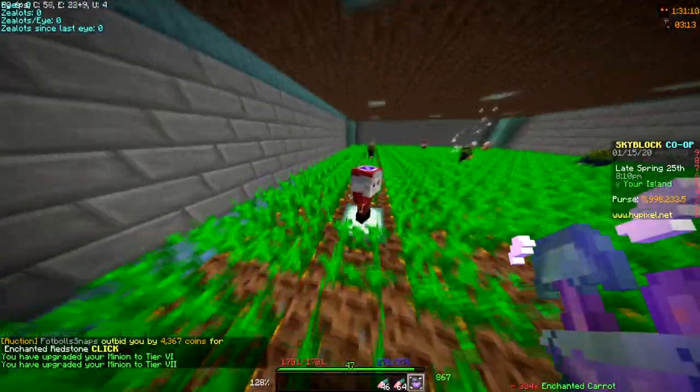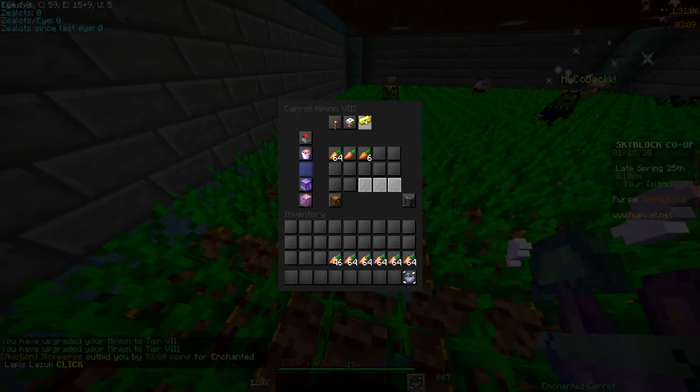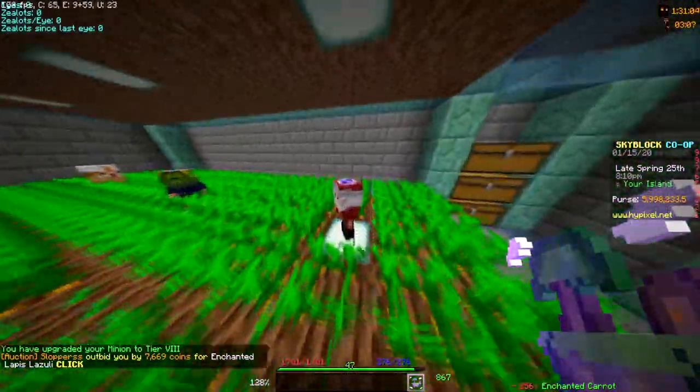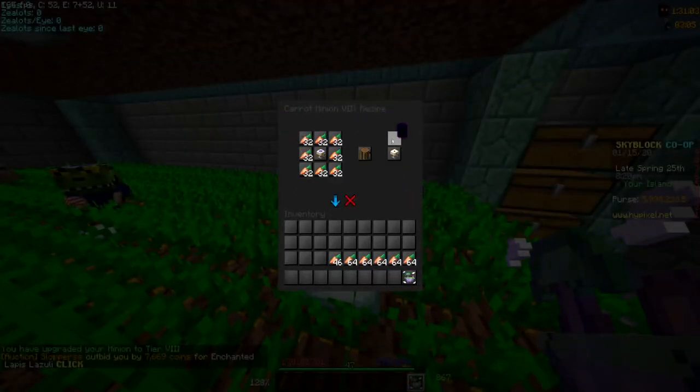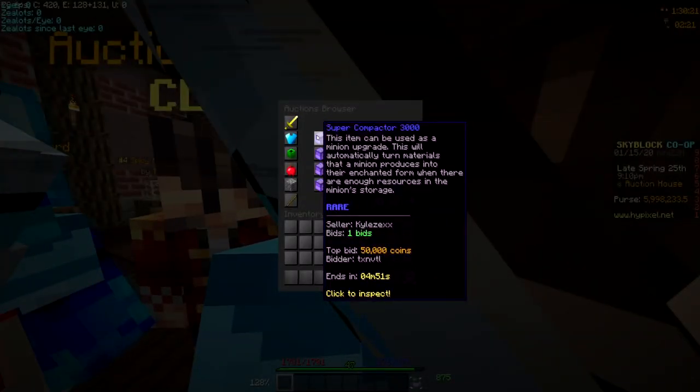I don't think we can get another one to tier 9, but we can probably get this one to tier 8. Okay, so I'm gonna make a bid on a super compactor — this one's going for 50k.